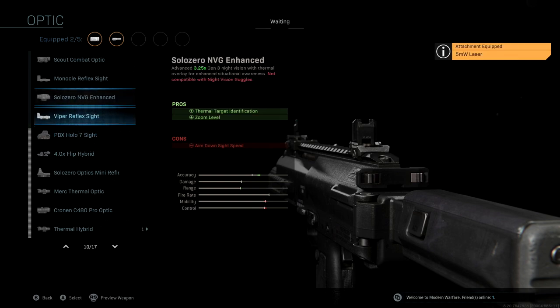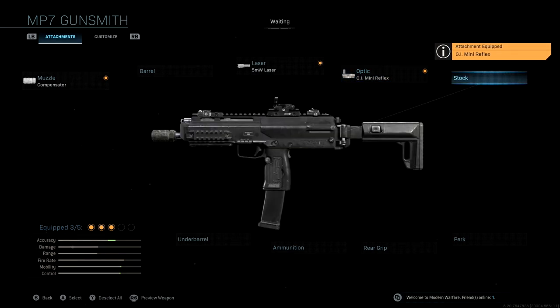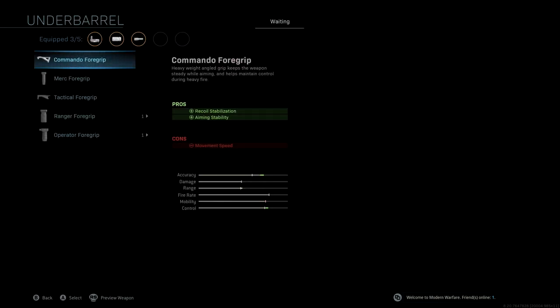The optic we're going to be using is the GI Mini Reflex. This is more personal preference — I know a lot of players don't like running an optic on the MP7, however recently most players using this have been running one. The GI Mini Reflex is what I'd recommend for this specific class setup. I didn't want to change the blueprint too much since I know people get irritated when I change blueprints too much, so we're leaving the GI Mini Reflex on. We're not going to be running a stock.